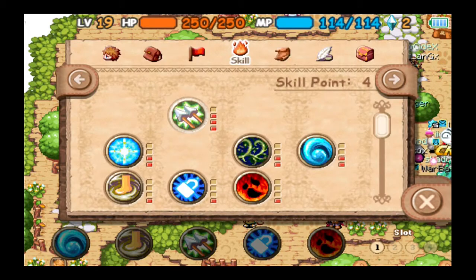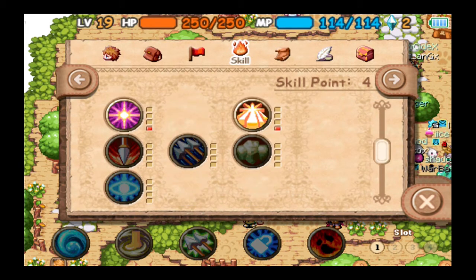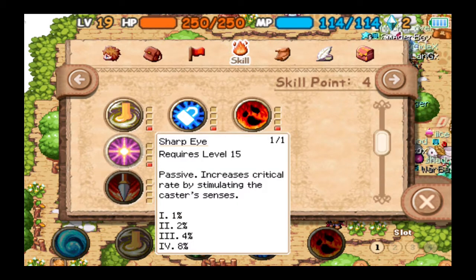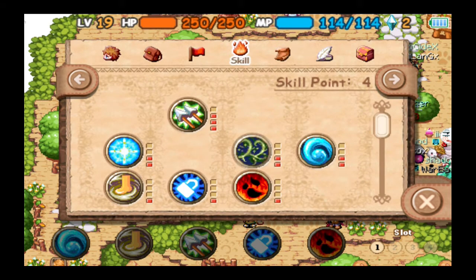We still have four skill points remaining. By the time we get to level 20, we'll use two more, leaving three. At 21 we'll get one more but immediately spend it on Multi-Shot 2, going back down to three. I want to get Sharp Eyes upgraded, and eventually Thorns 3 and Concentrate 3 as well.